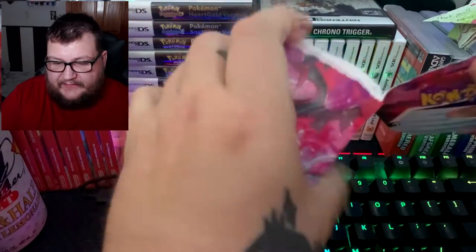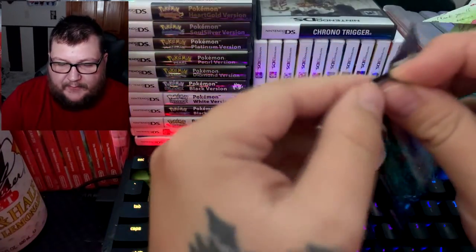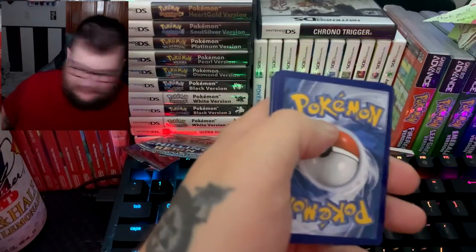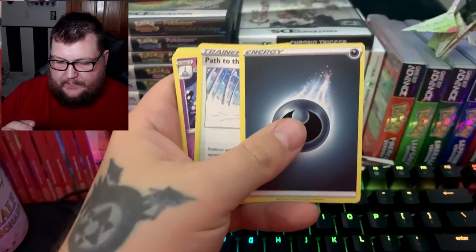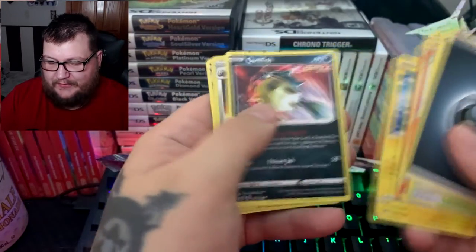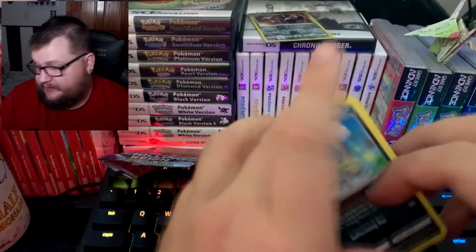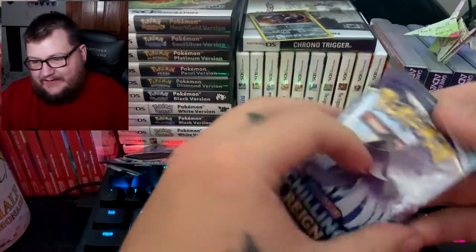To start out, we have the blister packs that basically hang around at Walmart, right next to the cash register. Let's see if we do any good — and it doesn't look like it. We have not had any luck with Chilling Rain. We got Path to the Peak, Hatenna, Larion, score bunny, Shuppet, Kubfu, Blitzle, Qwilfish, and an Aggron reverse holo which is a rare, so we'll keep that, and Galarian Weezing. Not a good sign already.